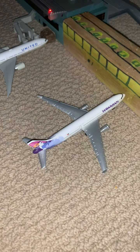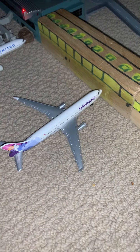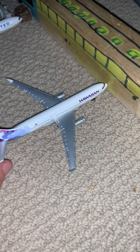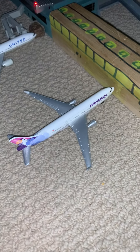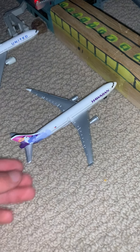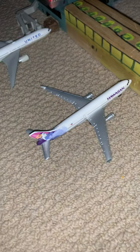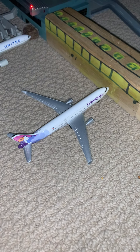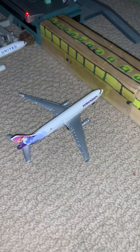This is a Hawaiian Airbus A330-200, and if you saw the previous video, this plane always has trouble staying still and standing. This plane is going to be heading out soon to Seattle.